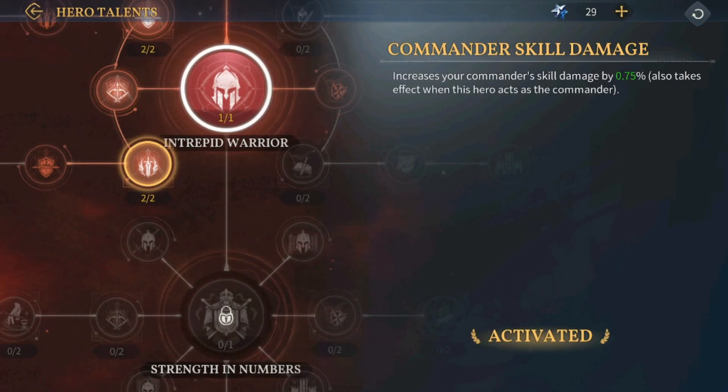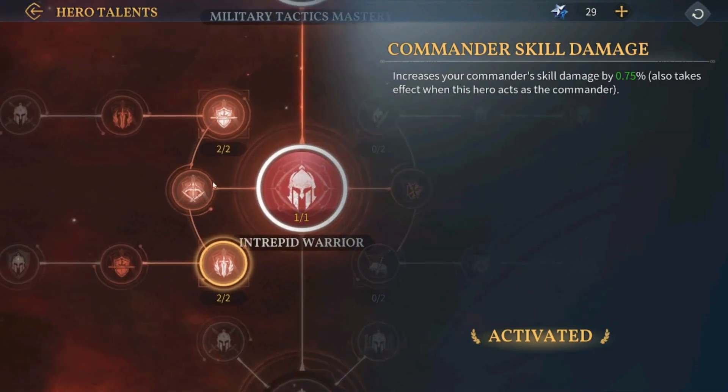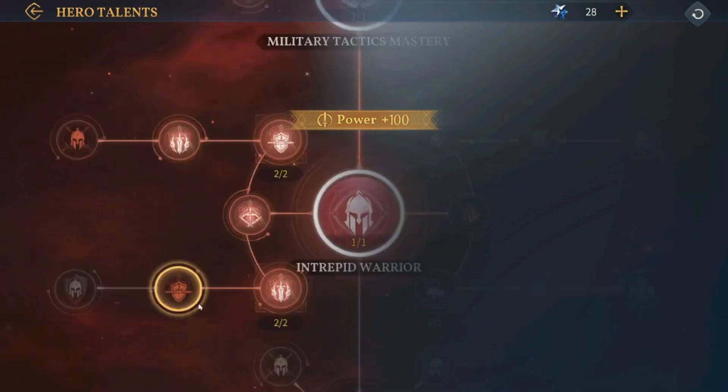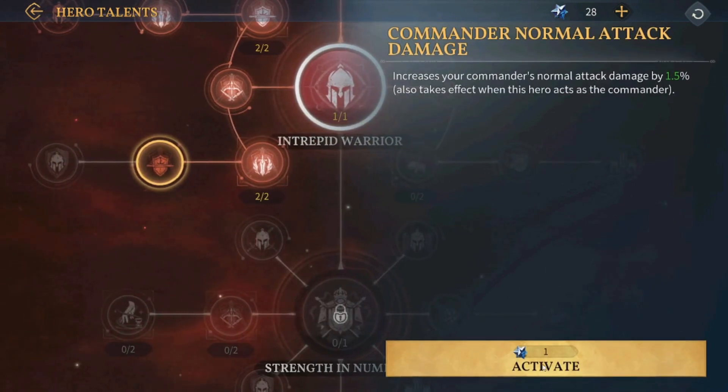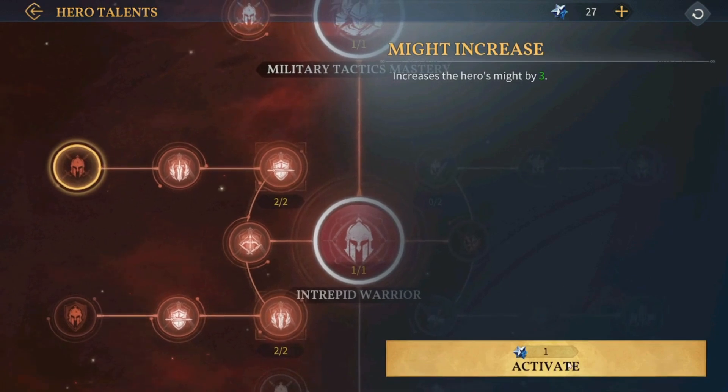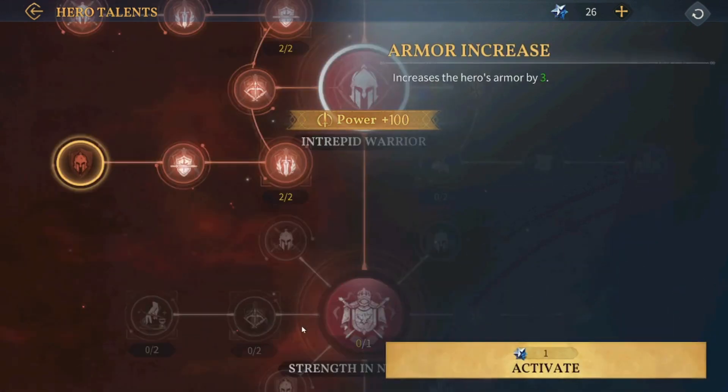So this one increases the skill damage — really important. This one increases the commander's skill damage. This is also good. This one increases the normal attack damage. The more damage, the better. This one increases the hero's might. And this one increases the hero's armor, which is the only defensive stat on the left side.